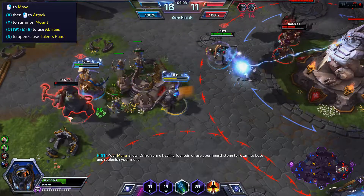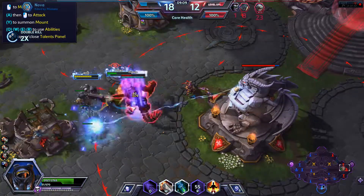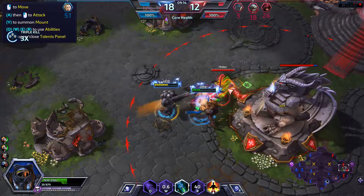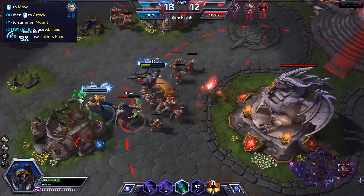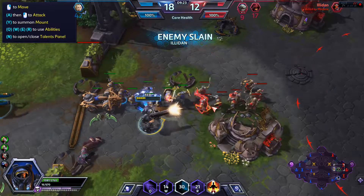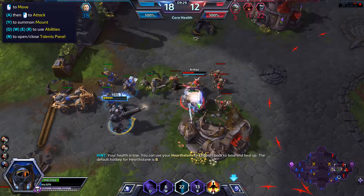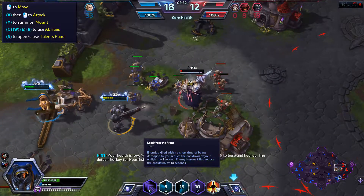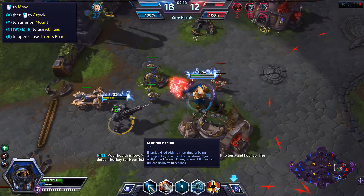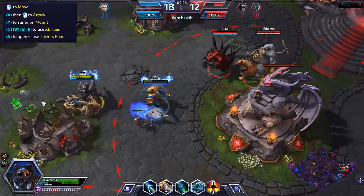Return to base and replenish your mana. He got the kill — did he? I have no idea. Hero of the Storm — Stitches, you're not getting Uther. Drink from a healing fountain or use your Hearthstone to return to base.